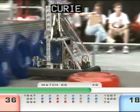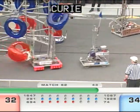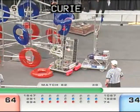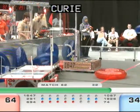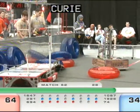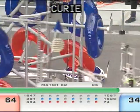50 seconds left in the match. Chaos comes down, knocks down a blue ringer and works to pick it up. 40 seconds left in the match — 694 drops down their ramp, trying to create that row of seven. 1826 is there but Chaos is on them. We've got a row of six for red, working on a row of seven for blue.